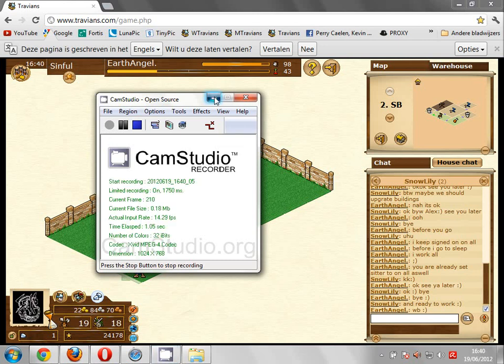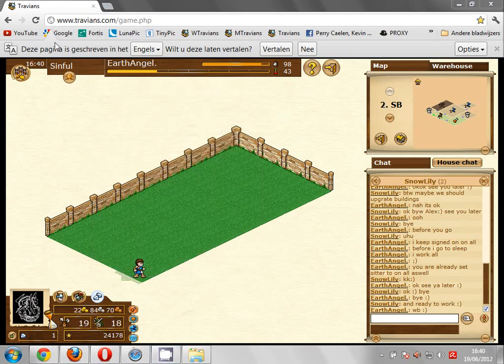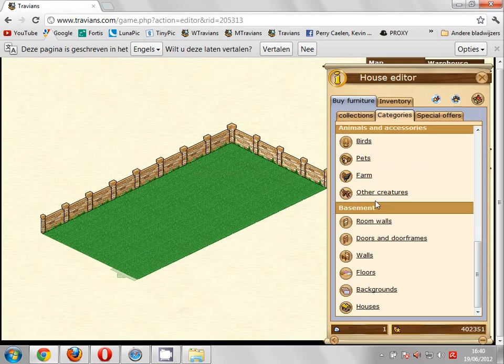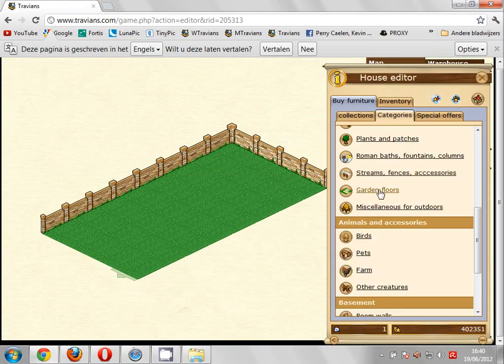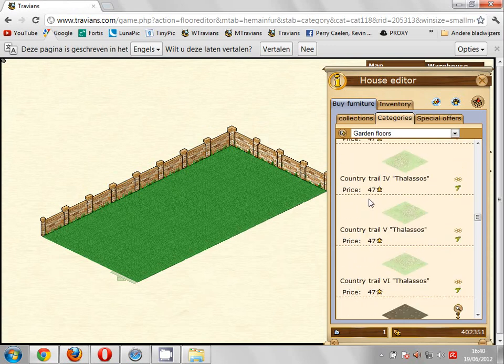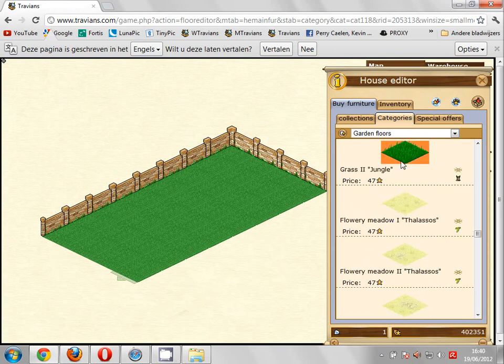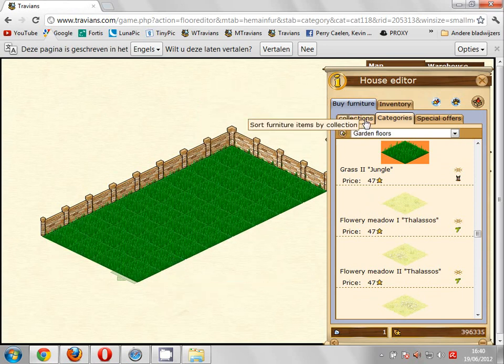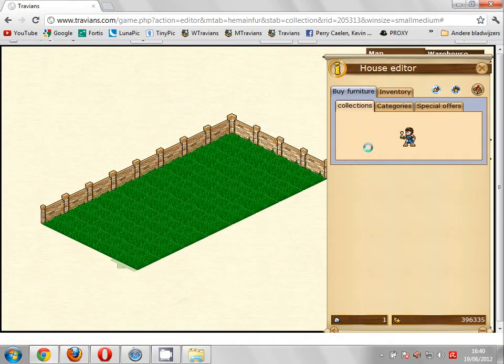Okay, let's start the soccer field. Let's hope it works this time. First we're going to use some grass — that grass is the jungle grass. Now it's set. We can go set a soccer field.